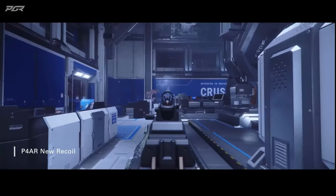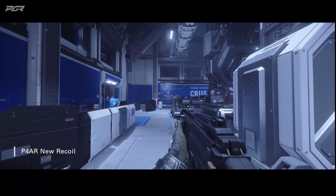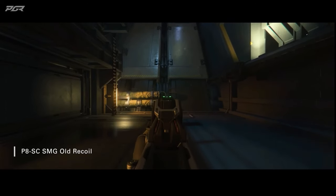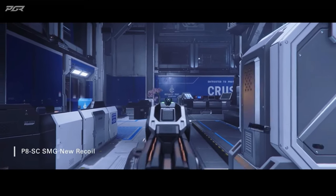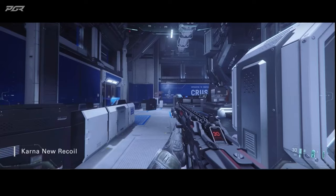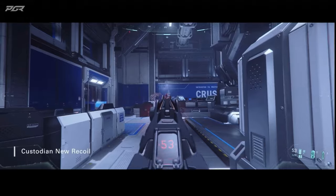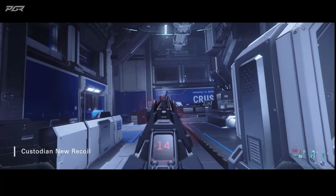This new tool gives us granular control over the movements of the weapon — essentially, what we have in our tool now is almost an animation tool where we can control the rotation and location of things. This is the old P8 SMG, and this is the new one — it's bringing the house down now. Recoils are just, in general, easier to tweak now, a lot more impactful, and we can create weapon variety in far new and more interesting ways.